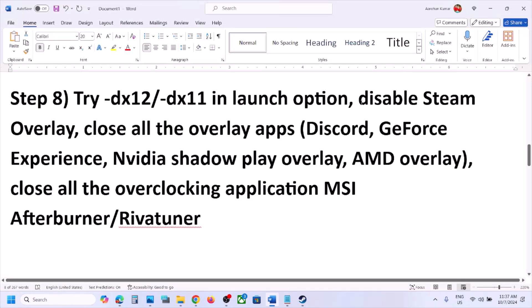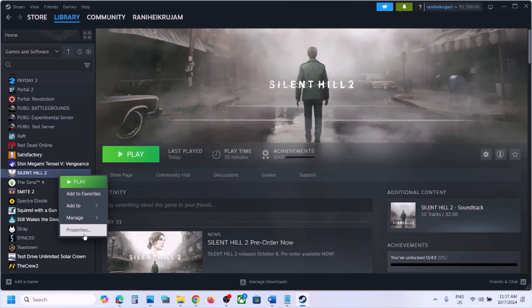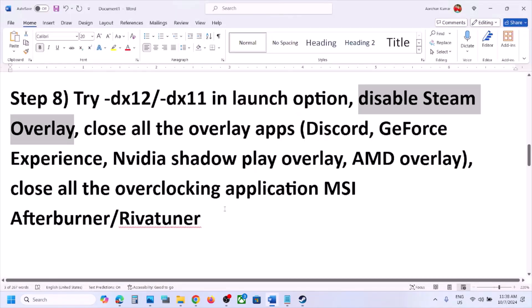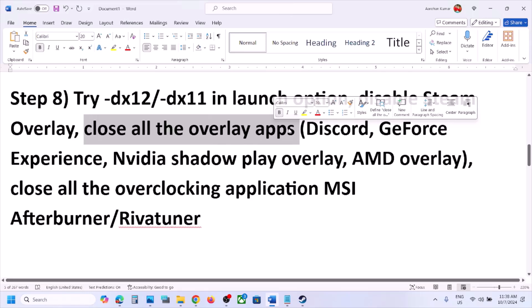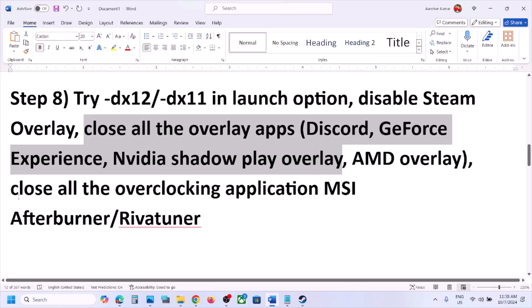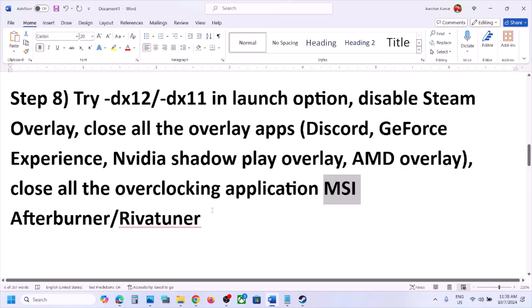The next step is to disable the Steam overlay. Right-click the game in Steam, select Properties, go to the General tab, and turn off 'Enable the Steam Overlay while in-game'. Also close all other overlay applications — turn off the overlay in Discord, turn off the in-game overlay in GeForce Experience, and close any overclocking applications like MSI Afterburner.